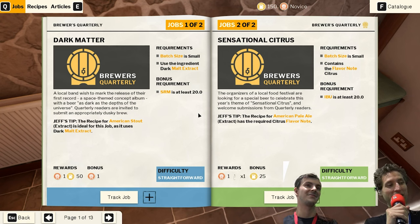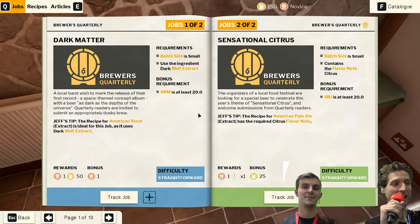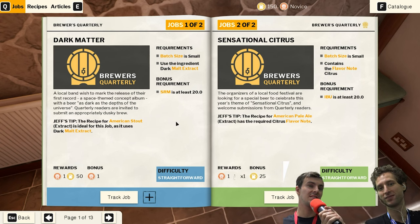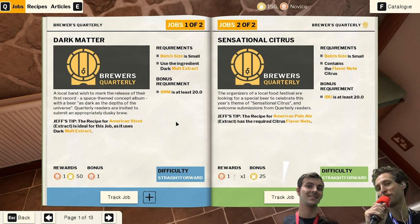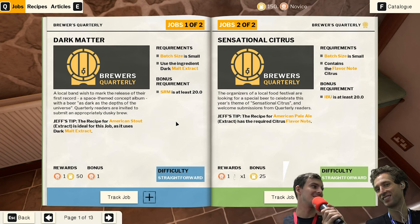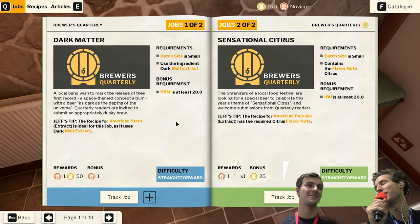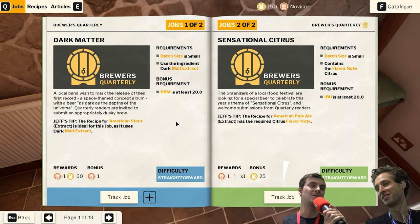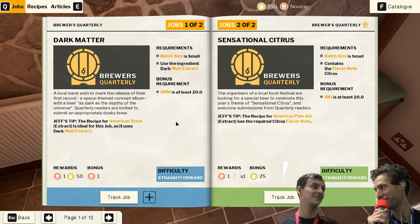That sounds great. So for everyone out there who likes to brew beers, feel free to try it — and leave some feedback to let us know if it really works. Which date is the game targeting for release? We're announcing the release date tonight — it's definitely this year. Stay tuned for the Awesome Indie Show at IGN. By the time this goes out it might already be released. It's out on PC and console — PlayStation, Xbox, and Switch as well. Thank you very much. Thank you. See you.